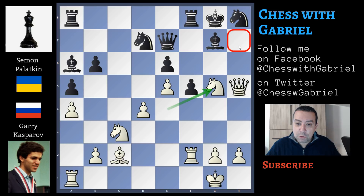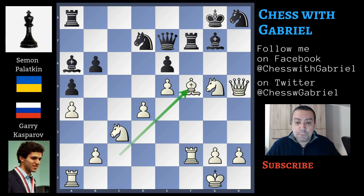Rook to f7 clears the f8 square for the king, and now bishop capture on f5 — a second sacrifice that is crushing Black's position. Palatnik uses the right recapture: rook capture on f5. Let's watch what happens in case of e-capture on f5. This e-pawn was protecting the d5 square; now d5 is available for the knight. Knight to d5 hitting the queen — the queen must move away.